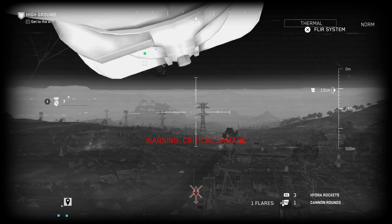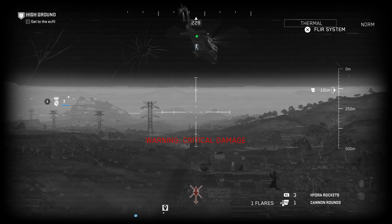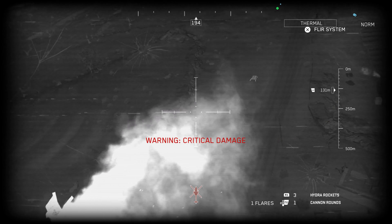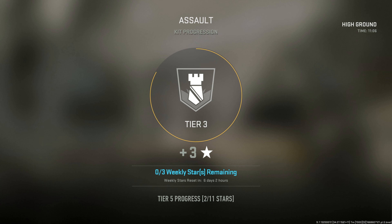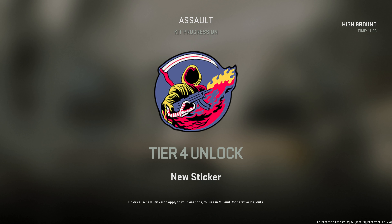Let's go, go go go go! Let's go! What did we get - one, two, or three? It just kicked us out before it even told us. We got three stars! Let's go! There you go ladies and gentlemen, three stars on the brand new Spec Ops mission High Ground - hope you enjoyed!